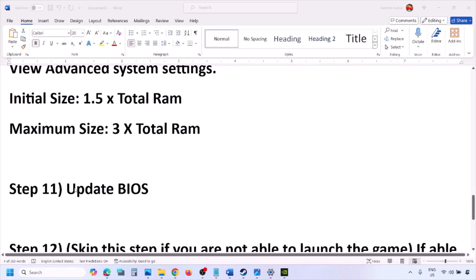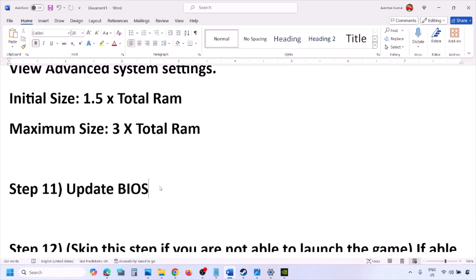The next step is to update the system BIOS. Go to your system manufacturer's website — for example, Dell's website for a Dell computer or Lenovo's website for a Lenovo. Select your model number, find the latest BIOS update in the software and download page, and download and install it. For laptops, make sure the battery is above 10% and the AC adapter is connected before updating. Do not unplug the power cable during the BIOS update.